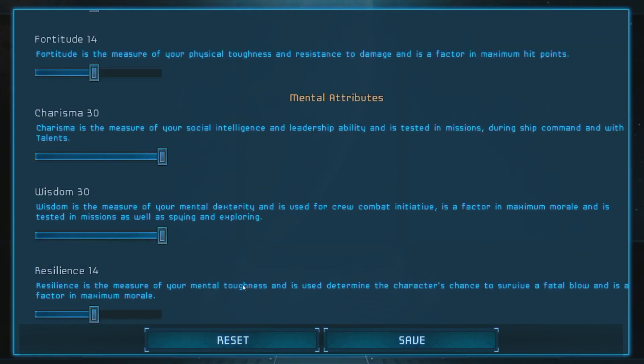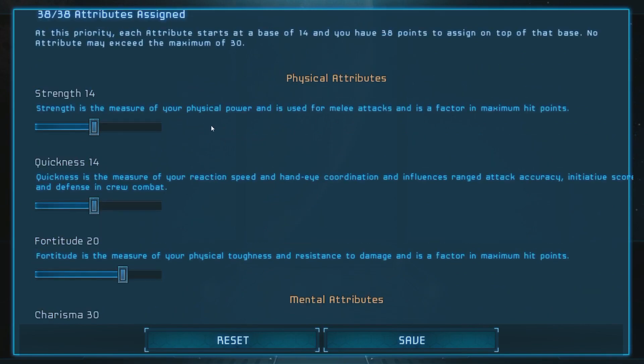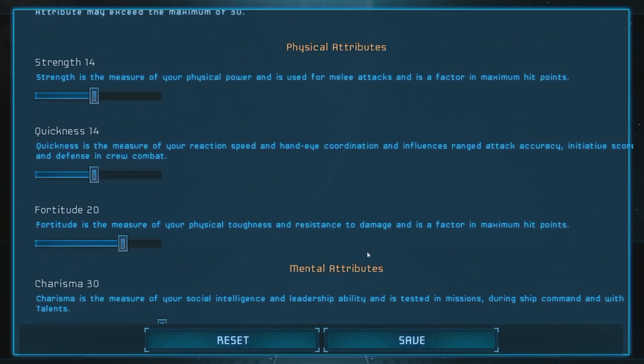Resilience is a very interesting stat because this game can be played with permadeath, and I am going to play it on a permadeath run. Resilience is tied to your chance to avoid fatal blows — a fatal blow is whenever your character drops to 0 HP. I'll put 6 points into Fortitude because that boosts our chance to survive hits, which means I don't have to worry about dying. We're basically playing a build that emphasizes being on the ship rather than out in the field doing crew combat.